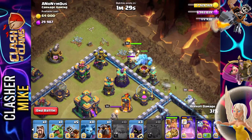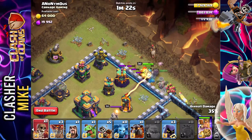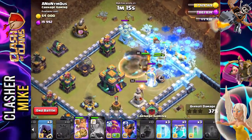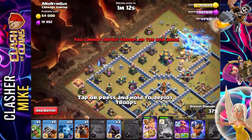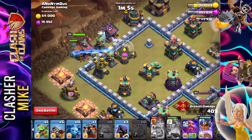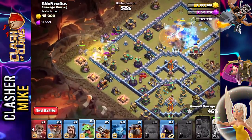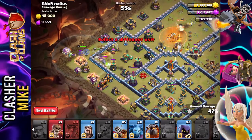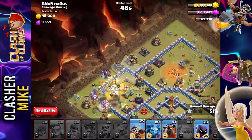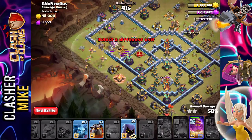Barbarian king, golems as well. Follow it up with a wall breaker right here. Queen is taking quite a bit of damage from that inferno tower. Since they did get the inferno tower, we're going to pop down our royal champion, followed up by a grand warden. Since we've taken that out, we're going to pop down a whole bunch of air defense, wizard as well, one more wall breaker, two archers just along the outskirts, one dragon rider — follow it up with a couple more dragon riders as well. Headhunters, and then followed up by all of the minions.